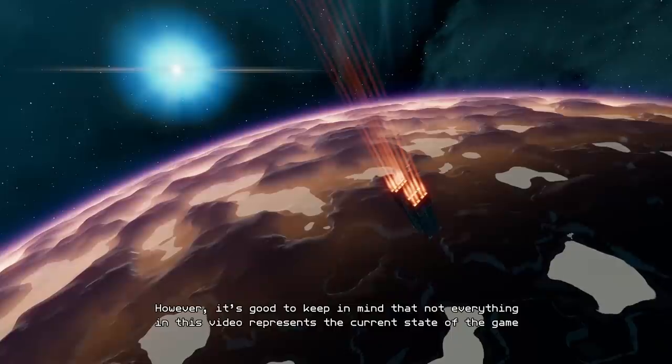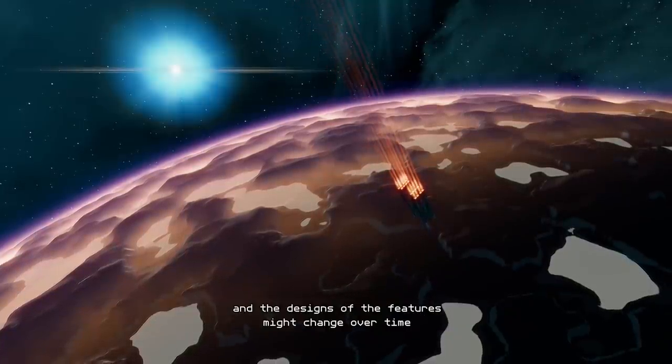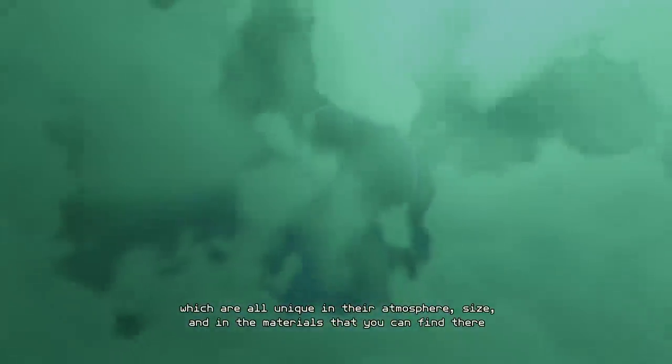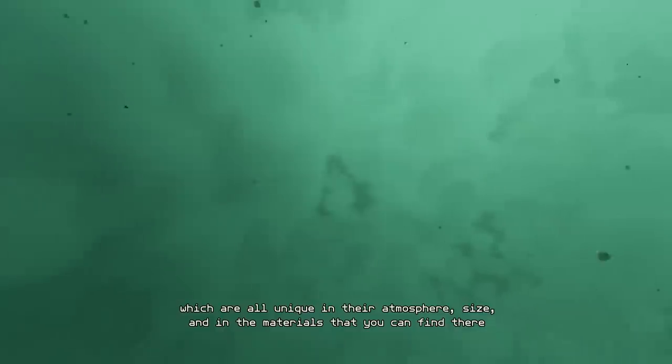It's good to keep in mind that not everything in this video represents the current state of the game and the designs of the features might change over time. Eos is surrounded by over a dozen different moons which are all unique in their atmosphere, size and in the materials that you can find there.